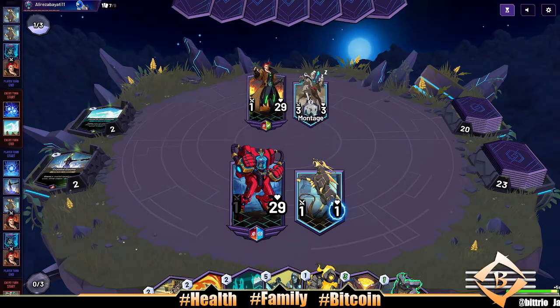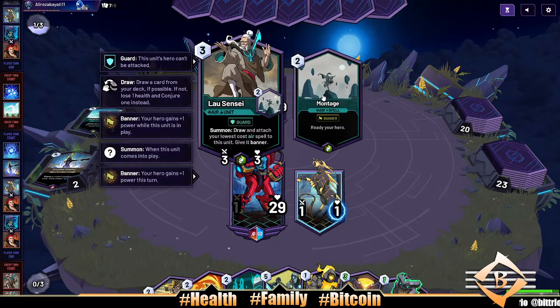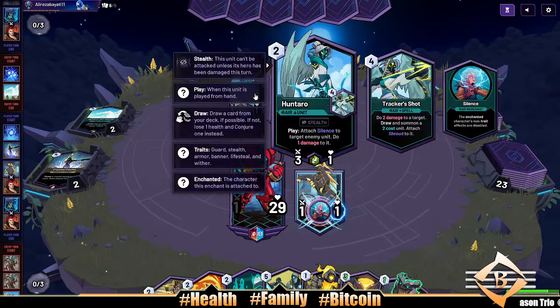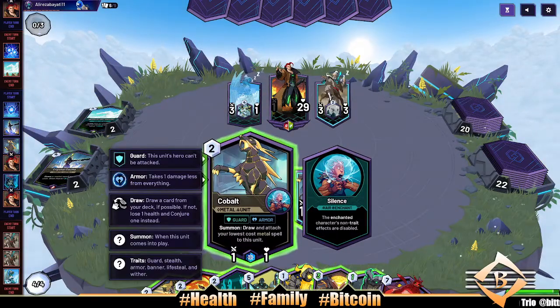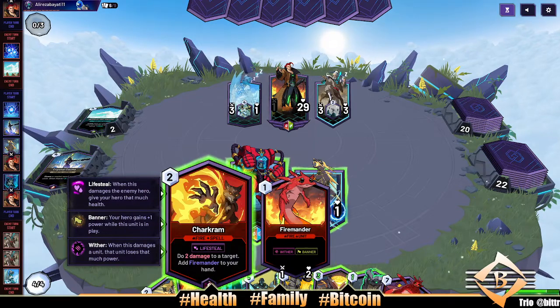Oh damn, okay, who's this ninja dude? Lao Sensei — summon, draw and attach your lowest cost air spell to this unit, give it banner. That is not what we wanted. He silenced me with a strike — attach silence to target enemy, do one damage to it. That's okay bro, we got armor. You can do that all you want.